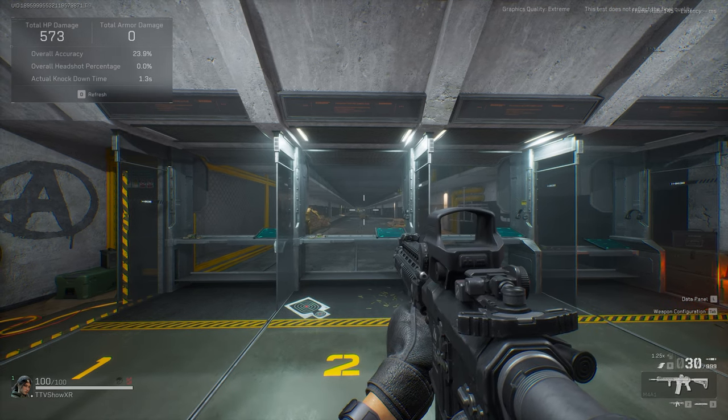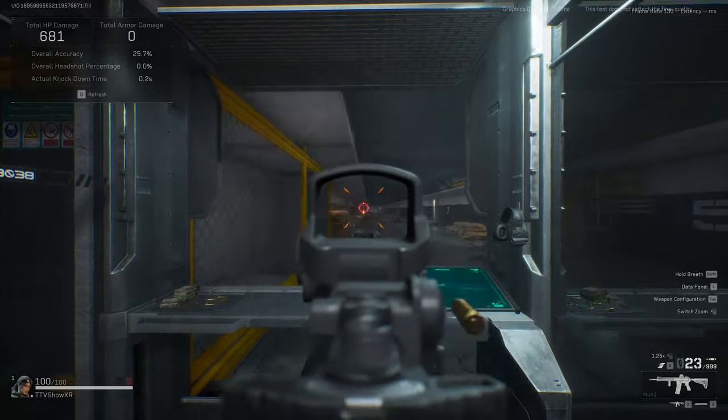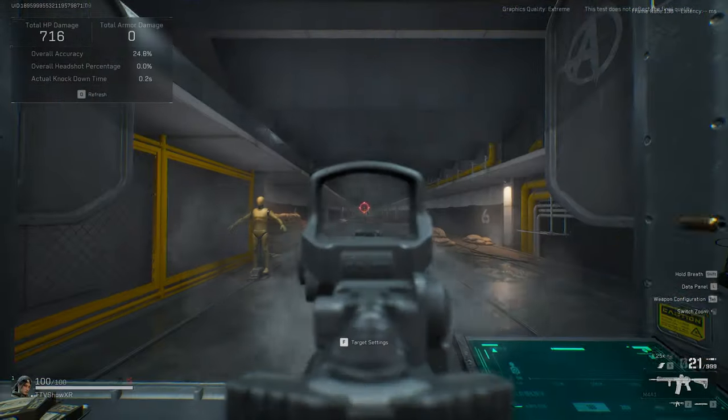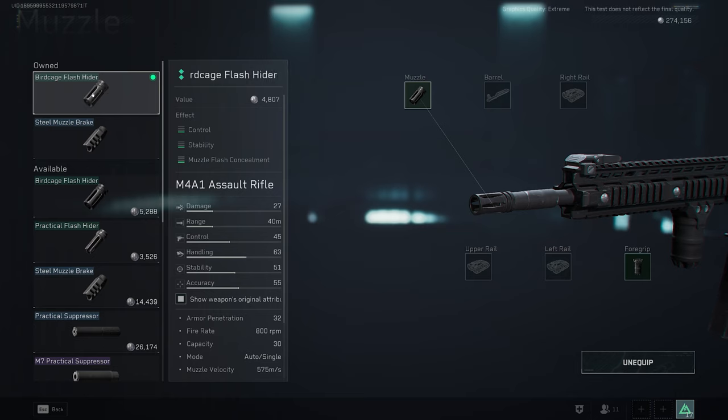We're going to start off with a more close-quarter, CQB-type build. Let me show you what it looks like when firing so you can see the recoil. Here's a little pro tip: accuracy is your hip fire, stability is your ADS, weapon handling is your speed of ADS-ing and moving the gun around, control is recoil, and range is range. For this CQB build, we want to forego recoil and a little stability, but make up for it in handling and accuracy.